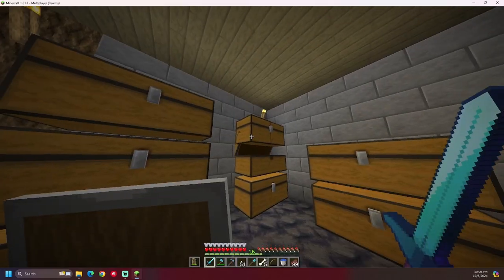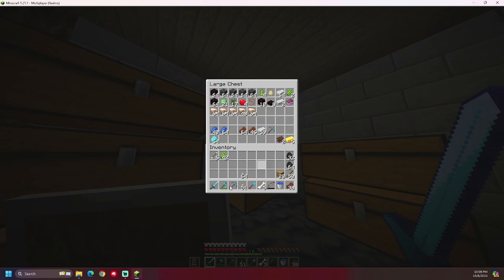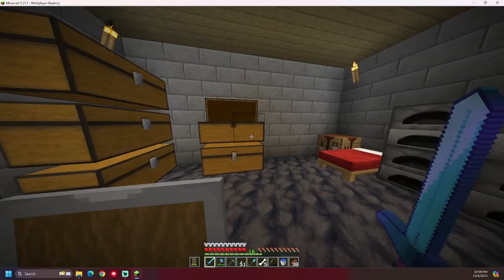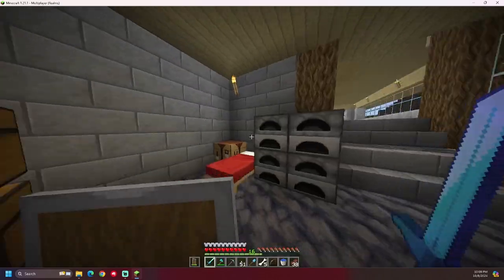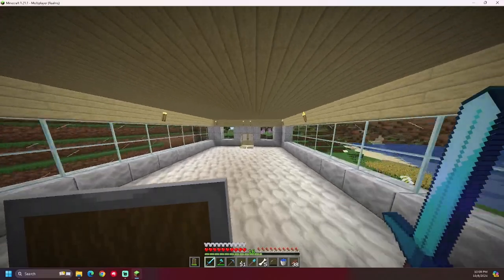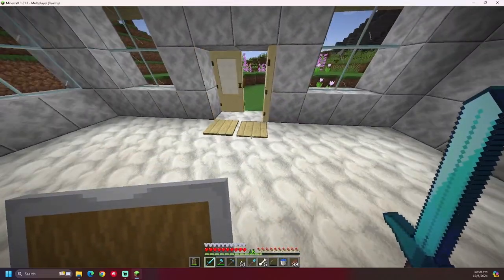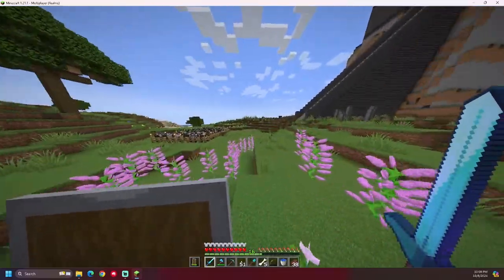This is kind of our main base, but not our main base - this is our fishing hub. It's just the diamonds and the regular stuff, arrows obviously because we got that skeleton farm. We set the spawn here. It's gonna be a lot more stuff to do.